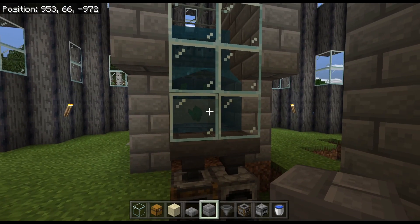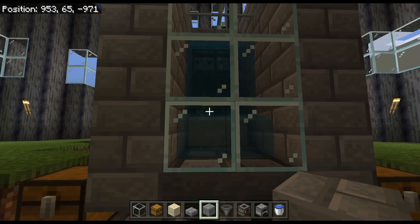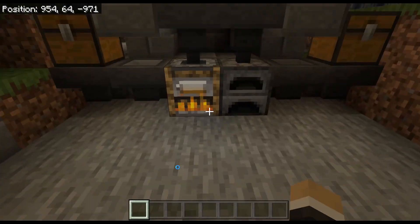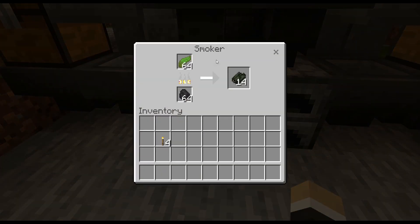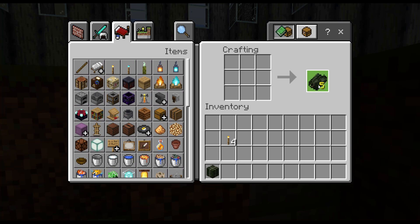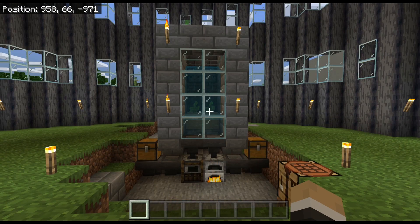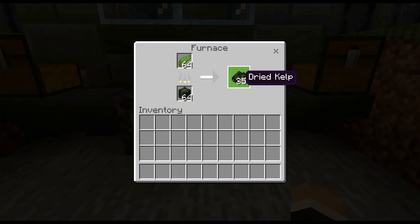That is the farm. Now just let it do its thing. Every time the kelp grows high enough, the observer is going to activate the piston, which shoots the kelp forward, and it's going to end up loading up the smoker. If you want this thing to get fully filled up it's going to take some time — at least 30 to 45 minutes to an hour — because you have to wait for the hopper to fill up with kelp and then load up the furnace and/or smoker below.